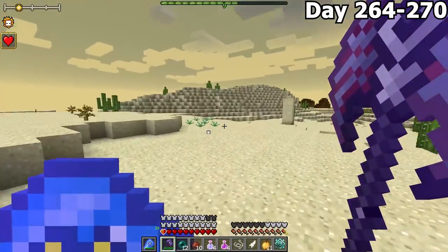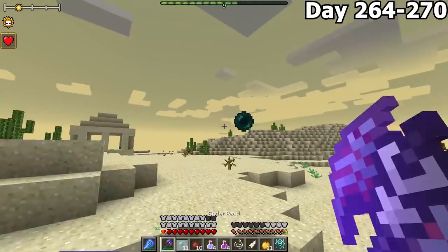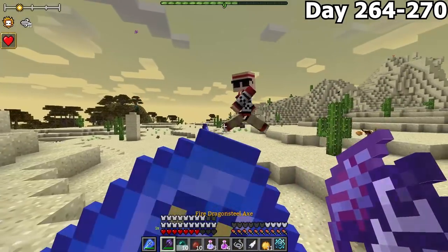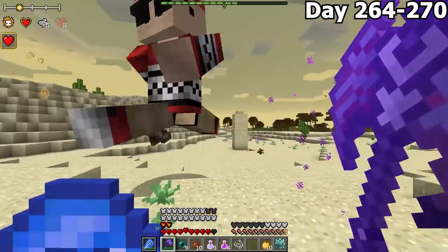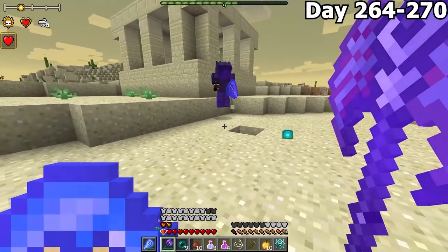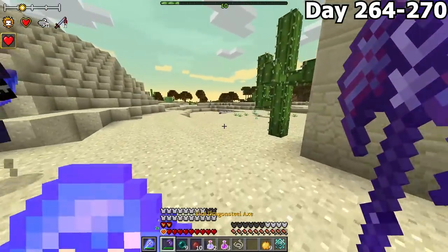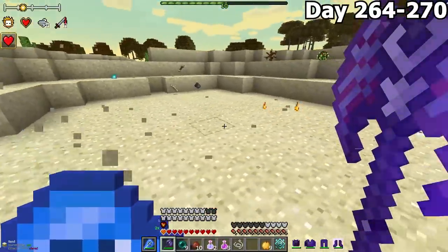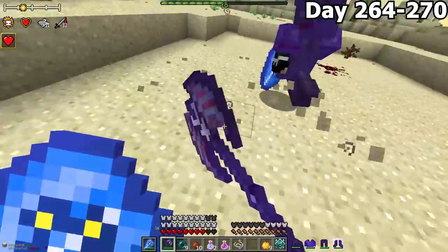We spent the next 7 days looking for a death worm. While searching, a giant — what seemed to be a mirror image of my skin — came running at me and did 3 hearts of damage even through my shield. This thing hits like a truck. If it wasn't for my Ender Pearls, I would be dead — and remember, if we die, the entire world deletes. With a couple more hits we took down the giant, which dropped a giant pickaxe literally 10 times as big as me. After killing the giant, we realized it was guarding a death worm. These worms live beneath the sand and dive back in after attacking. They turned out to be pretty weak and didn't have much health at all, so we just killed it.